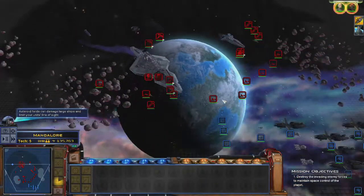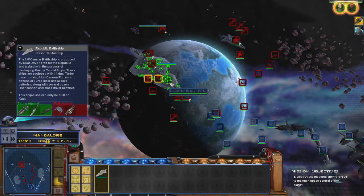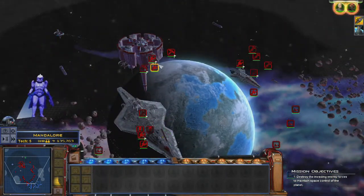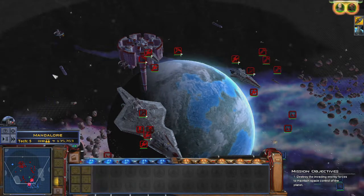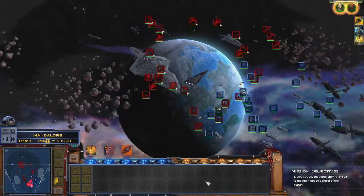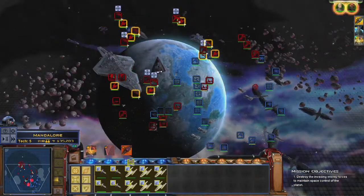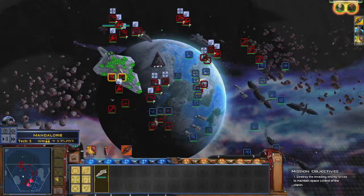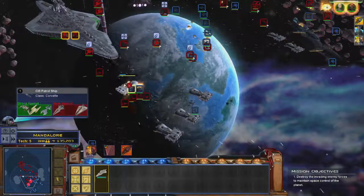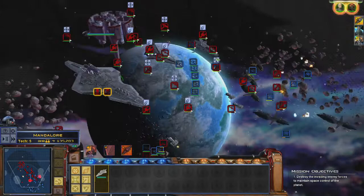We're shooting on some. Everybody get laying in. Interdictor fall back. I want that Venator moving up. I want Dreadnoughts to move up to support the battleship. I want all the upgrades getting done. I need bombers hitting star frigates. You should be able to just annihilate these little frigates.